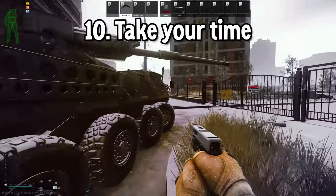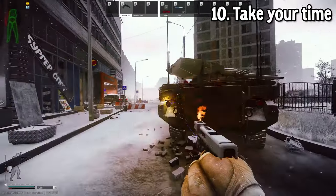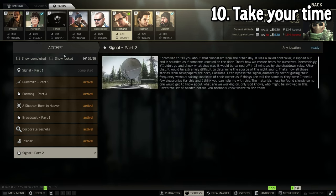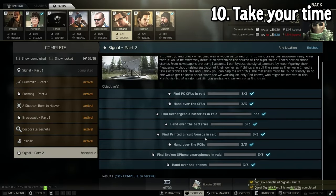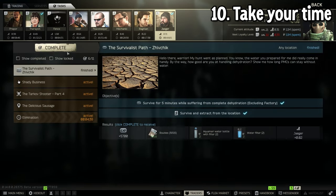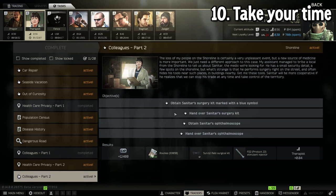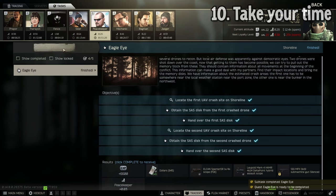Tip number ten is to take your time. Don't rush through the map hitting all the hot spots. Chances are, if you try and speed run through the map getting all your task items, you're going to end up spending the same or even more time as if you just went really slow and spent the entire raid to get two to four tasks done. I can't tell you how many times I tried to rush through shoreline going to pier, resort, and cottages just to die out in the open. On the opposite end, this wipe I had a shoreline raid where I went extra slow, brought food, charted a map out before of where I needed to go, and I ended up getting — I kid you not — nine tasks done in a single shoreline raid.